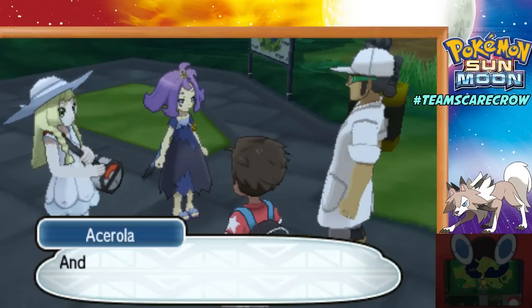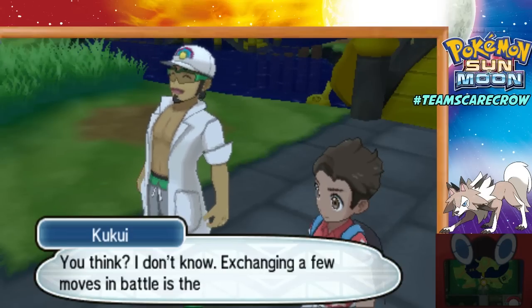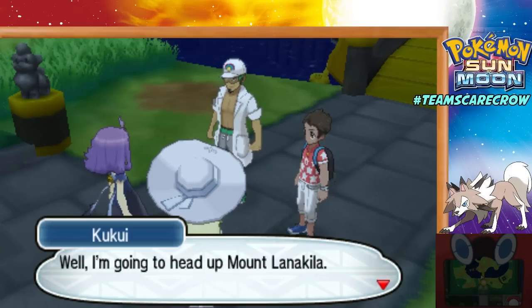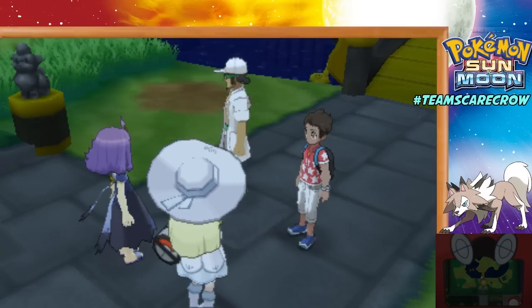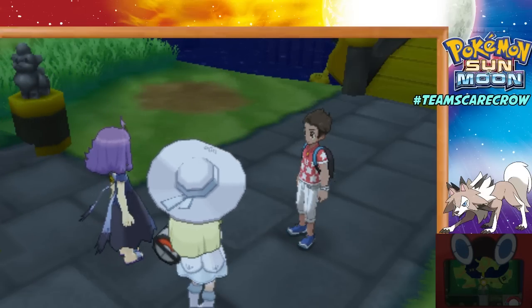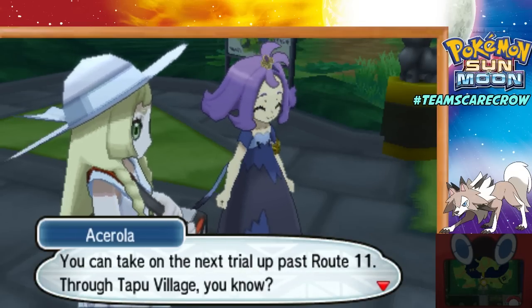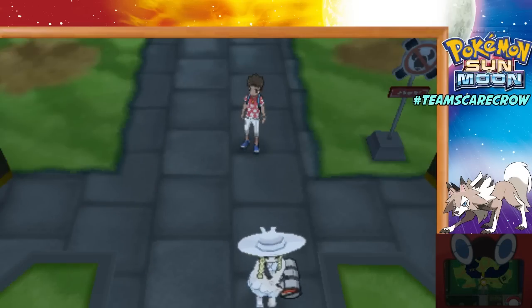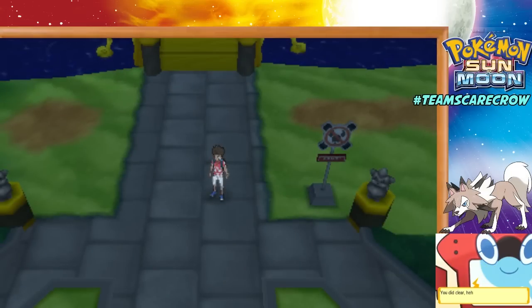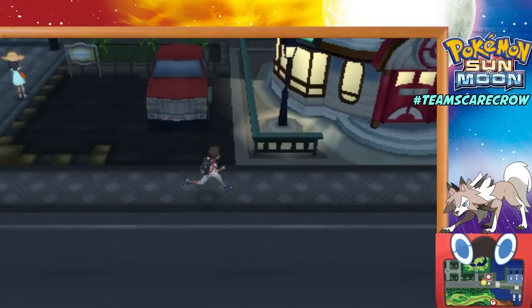We're always losing Lily. Acerola? Mount Lanakila. So now we can take on the next trial past Route 11 through the Tapu Village. We'll be doing that one off-screen, and I think Dieter will be doing that one on-camera. That's how we've been dividing the screen time of this Let's Play. So that's it for today's Let's Play. I guess we'll zip back to the Pokémon Center and look at the teams.